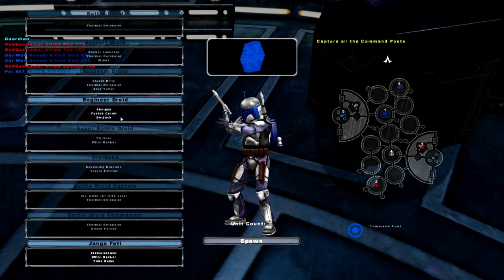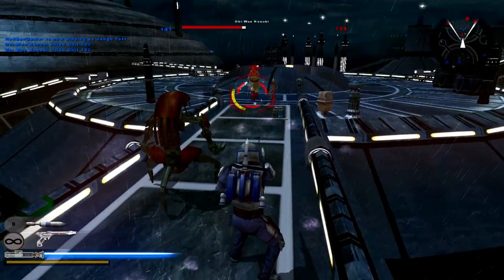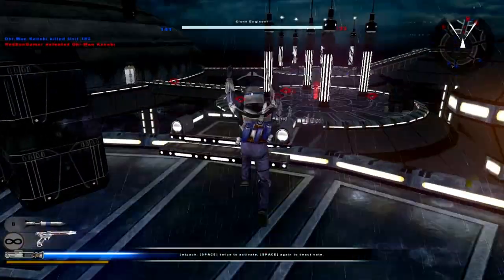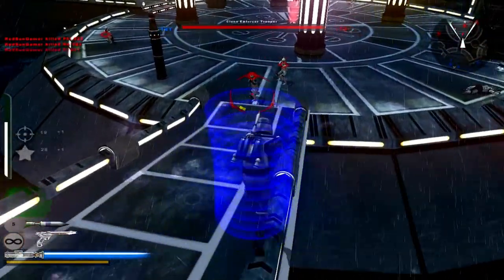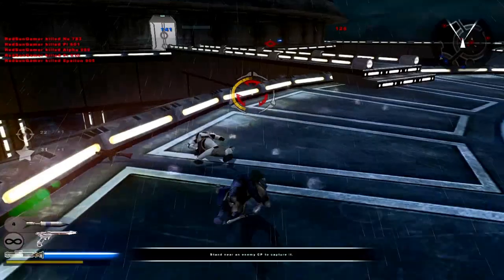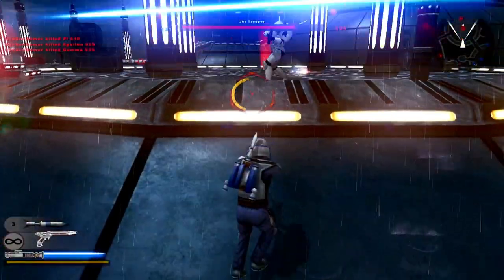Time to be Jango Fett — I just want to get this out of the way because Cryptic added the Westar-35 pistols. I keep getting the 35 and the 34 mixed up. This is lit! This is a hero he definitely changed because he mentioned it in his Twitter thread. This is my first time playing the CIS side and it's really fun. I feel like he purposely made this more fun just because the clankers are his favorite — but that could just be me.